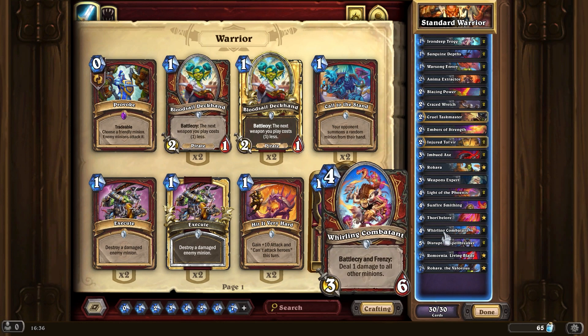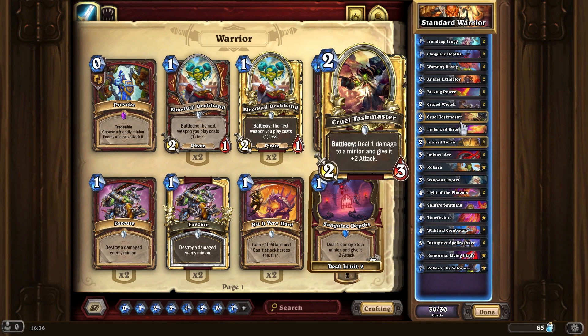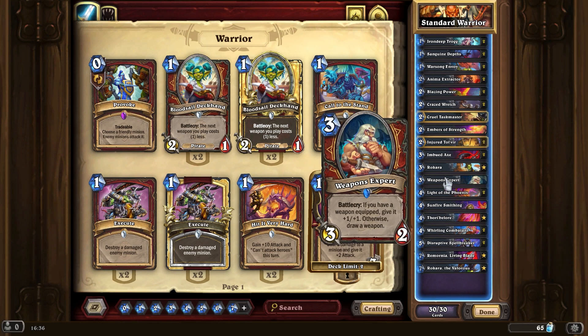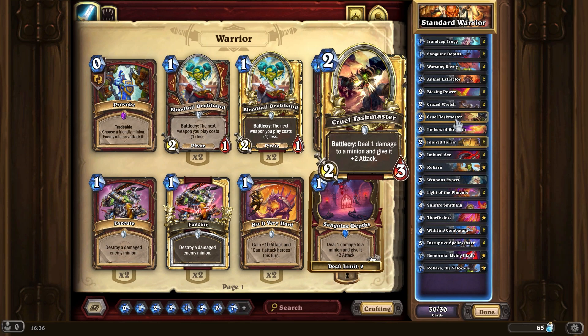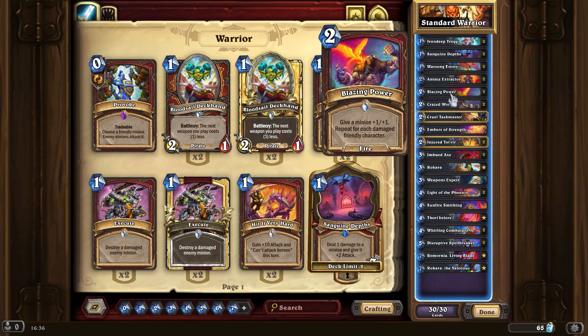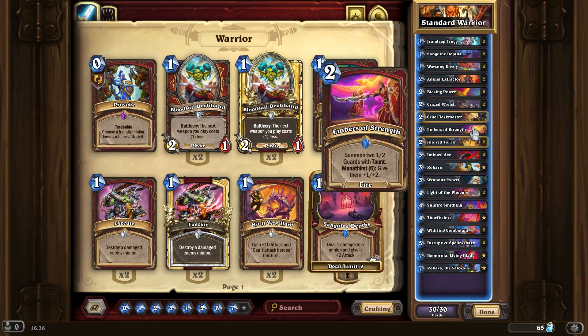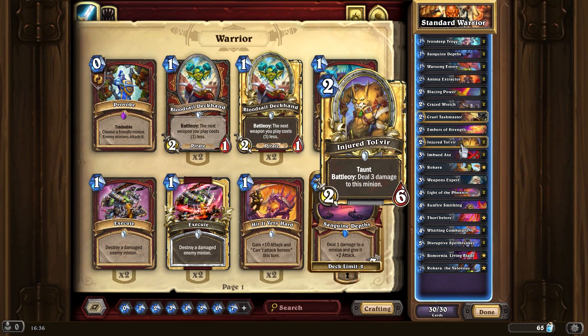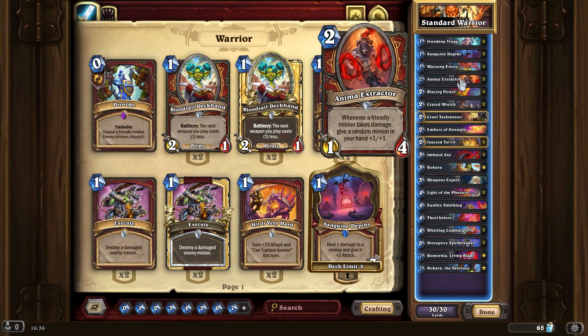Yeah, obviously this is a very good combination again with — I keep looking for the other spell — Light of the Phoenix, that's the one. So that's cool. And this obviously synergizes immediately with Animal Extractor, so that is also good.